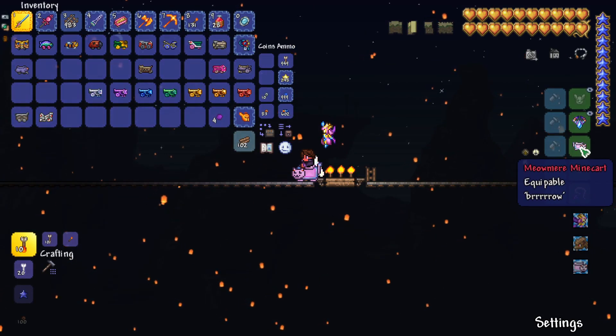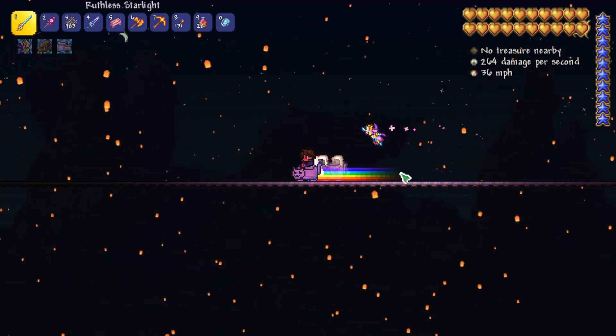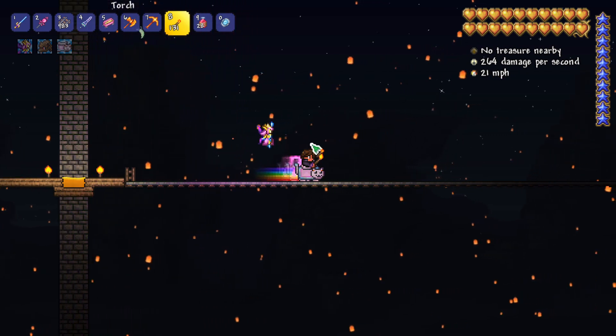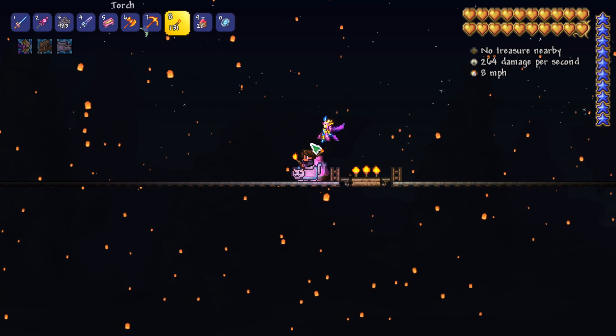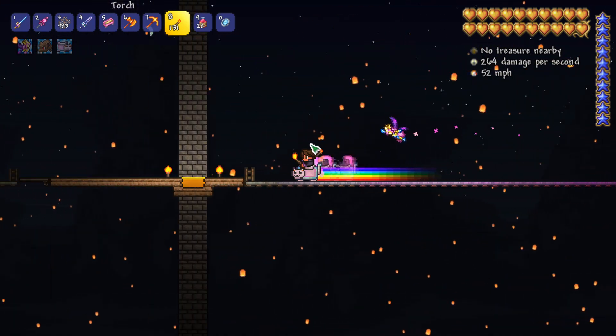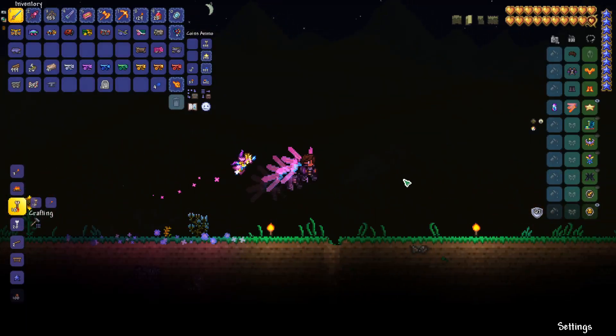The next one is the Meowmere minecart, which can be obtained from the Moon Lord, and it's got a rainbow trail behind it. I really wish they would have made this as fast as the mechanical minecart, or even faster, because it looks so cool with the rainbow and everything. And since it's from the Moon Lord, it's kind of odd that it's the same speed as normal minecarts.